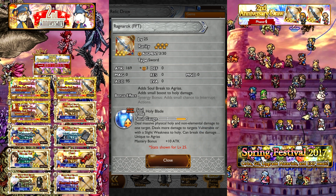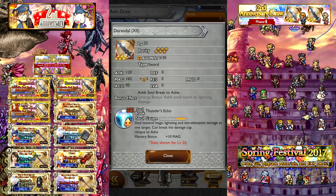Your chance to draw it is about 0.79%. Next up we have the Durandal, a sword for Ash — 120 attack and 162 magic, a pretty interesting split on the stats. You only have a synergy-dependent bonus effect: a small boost to lightning damage, not terrible but not ideal. The Overstrike Soul Break Thunder's Echo deals massive magic lightning and non-elemental damage to one target and can break the damage cap — a very standard magic-based Overstrike. In lightning situations this is a good finishing move, but nothing really noteworthy otherwise. The split stats favor a mage that can also do some physical damage. In terms of Overstrikes, it is average, and your chance to draw it is about 0.79%.